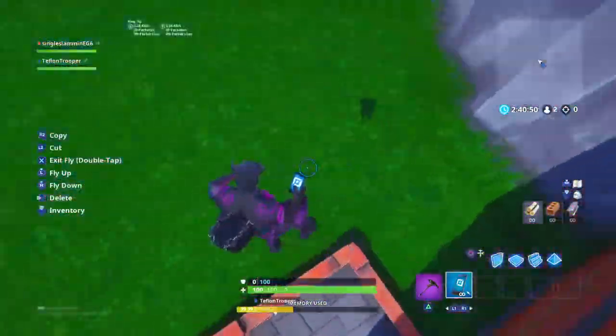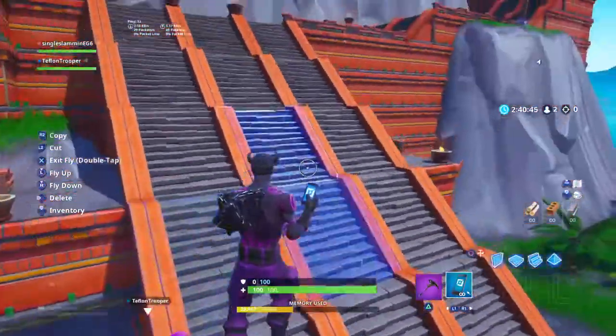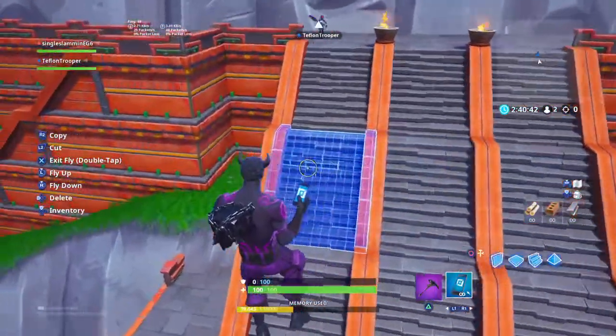Down here we have ash plants and ashes. Donovan's making dirty jokes. We have a giant staircase — this is where the actual village place comes in.